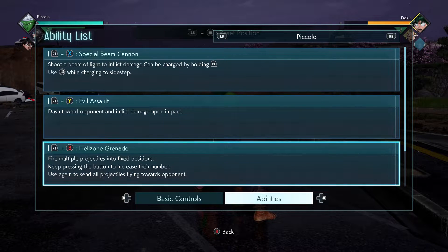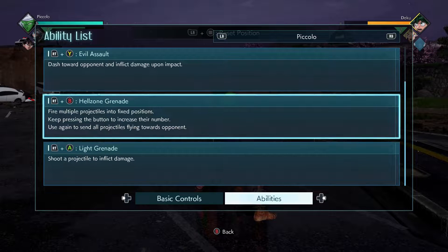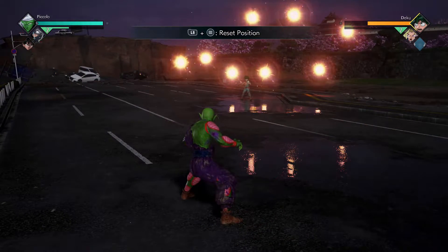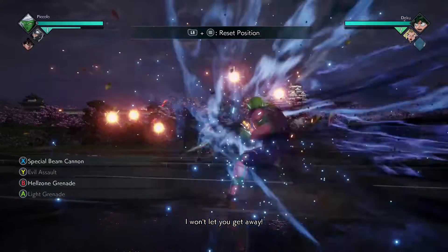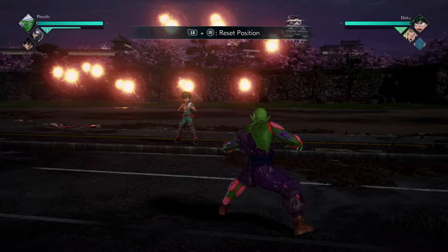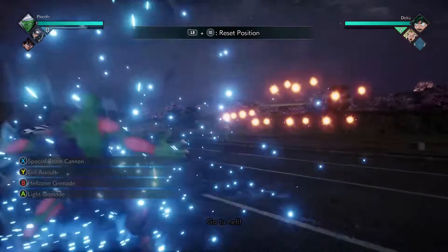We have the RT+B or RT4 — Hell Zone Grenade. This is probably his best attack besides the awakening. It fires multiple projectiles in fixed positions. Keep pressing the button to increase their number — if you keep pressing B or 4 it will add more projectile balls — then use it again to send all projectiles flying towards your opponent. Here's what it looks like when pressing it once: you get eight balls. When pressing RT+B multiple times you get even more — nine, ten, a lot of balls — and here's what it looks like releasing them: 17 hits, a good amount of damage.